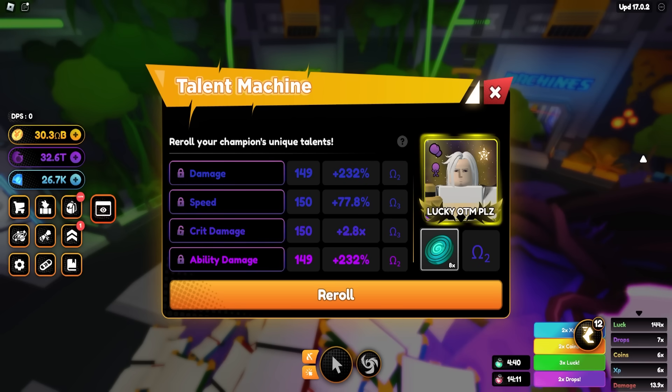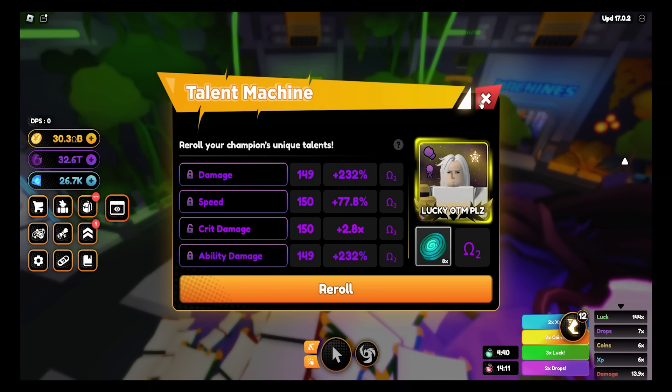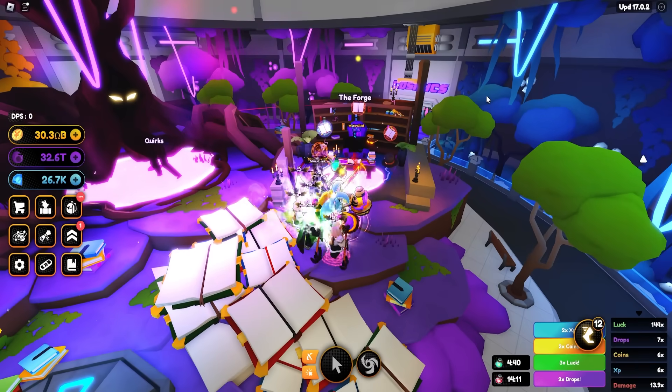We are done with this unit — we got 149 damage, 150 speed, 150 crit, 149 ability damage. That's basically 150 across the board — we're gonna call it 150, the Carson 150. We're gonna go ahead and forge for his skin now.